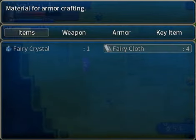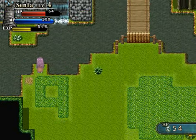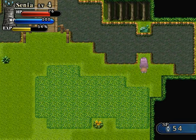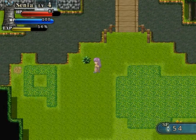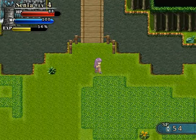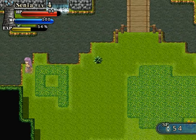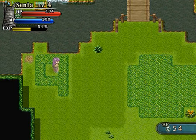Now it says material for armor crafting, material for weapon crafting. So these aren't food recipes. Senya, you can throw plants — forcefully enough to turn levers that are pointing in a perpendicular direction. How do I get over there? Maybe I'll be able to get back here somehow.